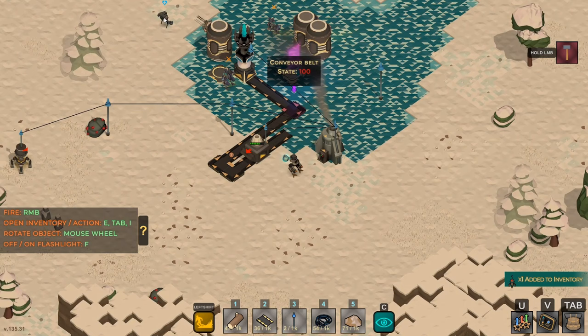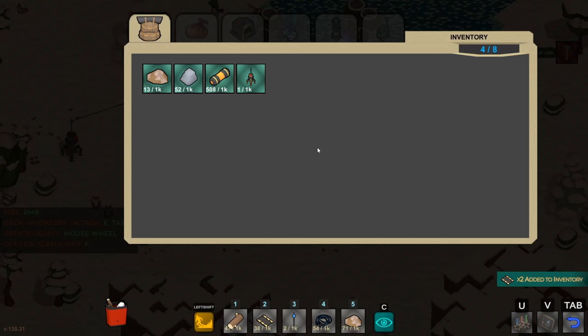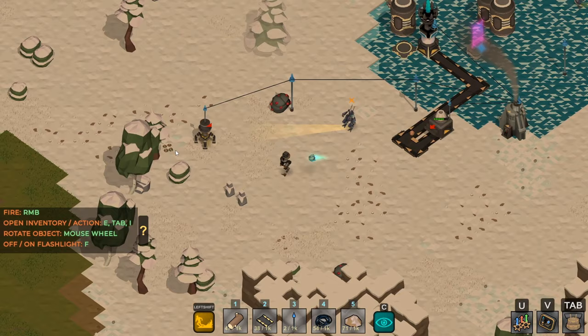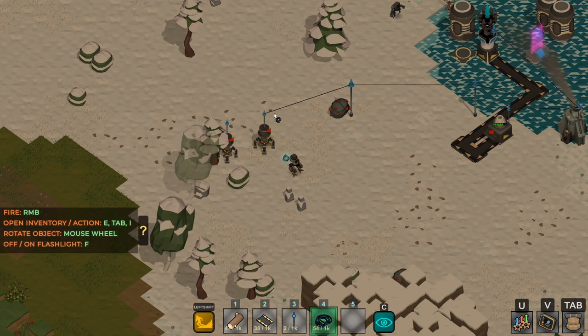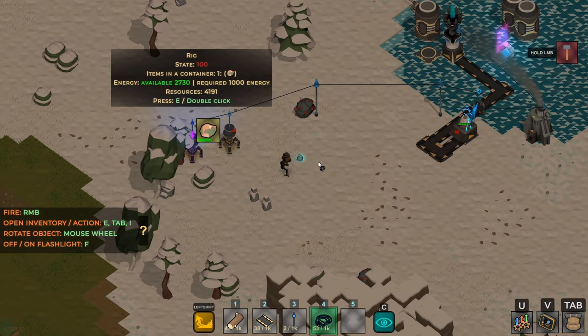I'll grab a couple of these belts and put them back in inventory. Let's come over here — yeah, we've got a bunch. These deposits are huge — 4,200. So we've got a rig. Let's put that iron back and get the rig on the hot bar so I can place it. Rotate with the scroll. Oh, we can daisy-chain the power — you don't have to go from a power pole to a machine, you can go machine to machine. I like that a lot, that is handy. And hey, our repair bot is repairing our purifier there.